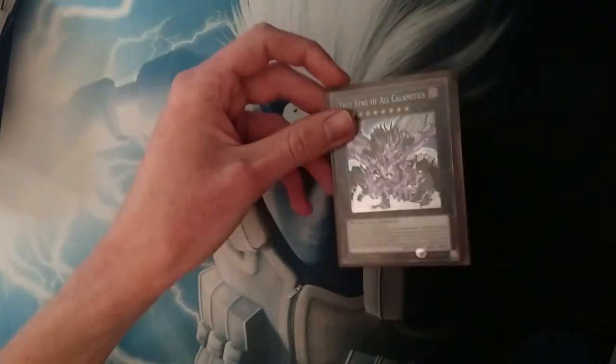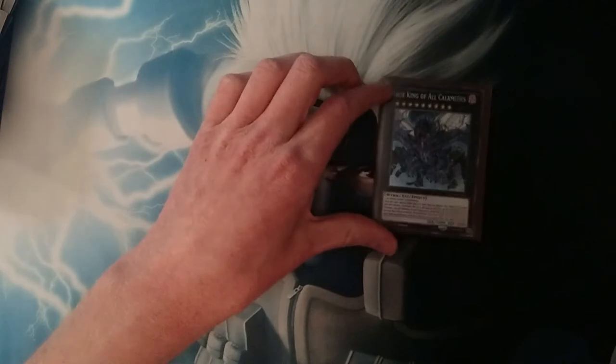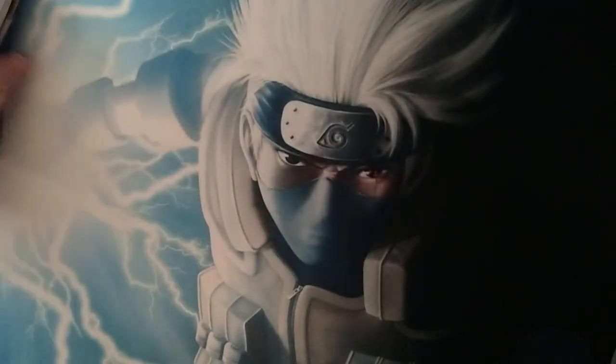And then True King of All Calamities. This card is technically not summonable in this deck right now, but what I'd recommend is if you can play Abyss Mander in your side — if you're ever playing against somebody and you know they're going to make you go first, side it in and then you can play this card. If you can summon this, you more or less get a free turn and you can win because of that.